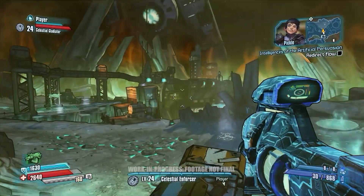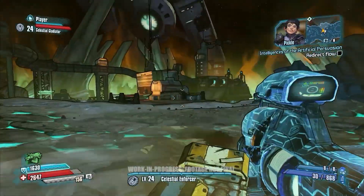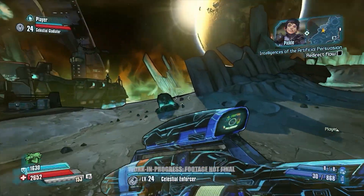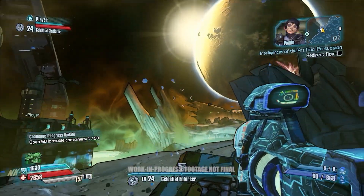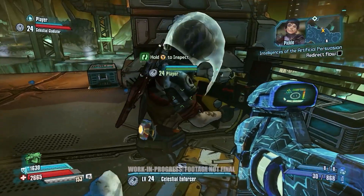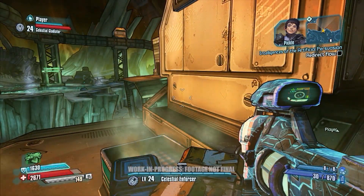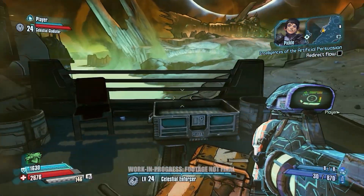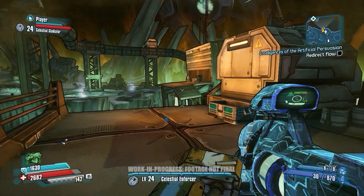We just shot an air geyser, and when these are shot they release oxygen which replenishes your Oz Kit, but it also propels you up in the air. The higher you get, the more damage you can do from your Butt Stomp. So if you hold the crouch button you slam down to the ground and deal a huge amount of damage to enemies. Geysers are a great way to do a slam immediately instead of having to prime yourself — you can hop on one and just immediately slam someone into oblivion.